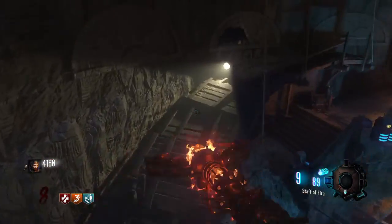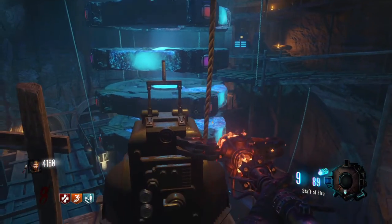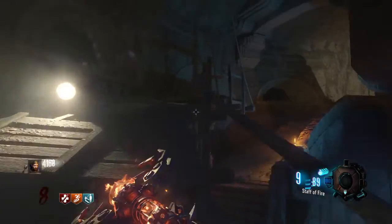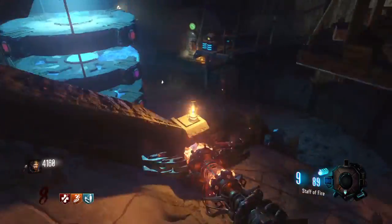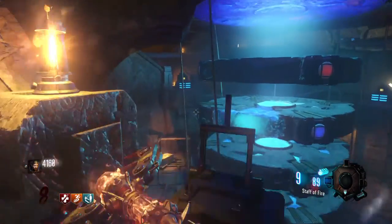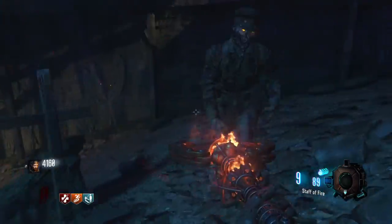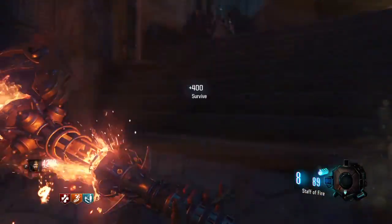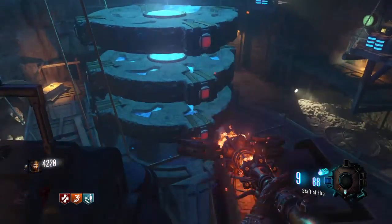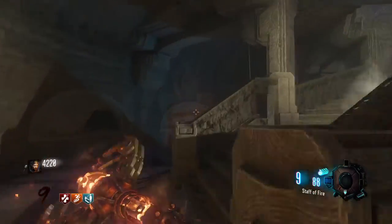So you want to run along these panels and there'll be four levers around. You want to pull them until the things over here turn red. I've got three of them turned red already. Now I just need to turn this one red. Once they're all red - all four of them are red - don't pull any other levers once all four of them are red.